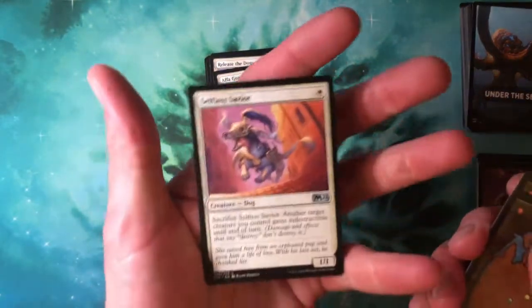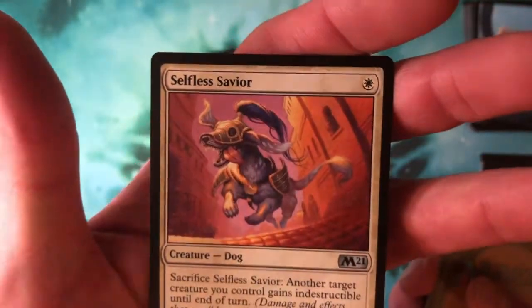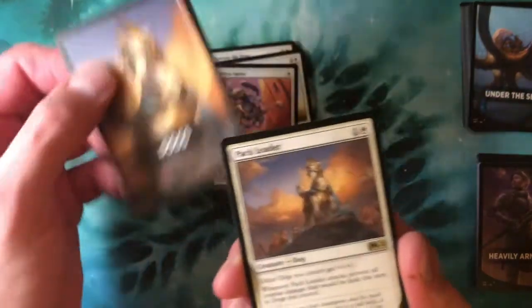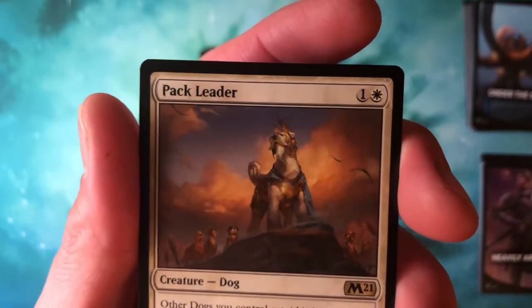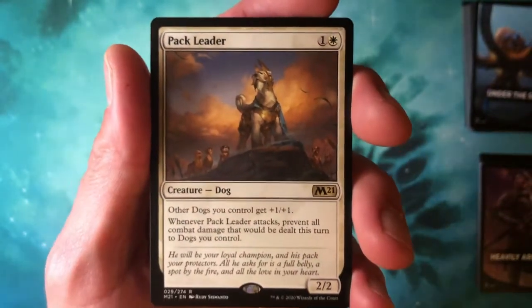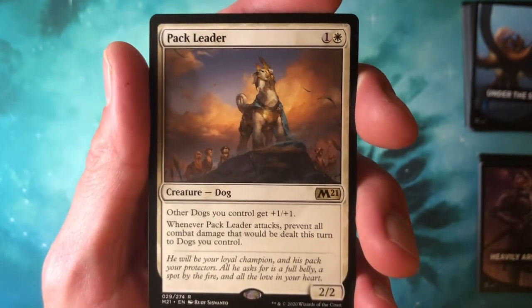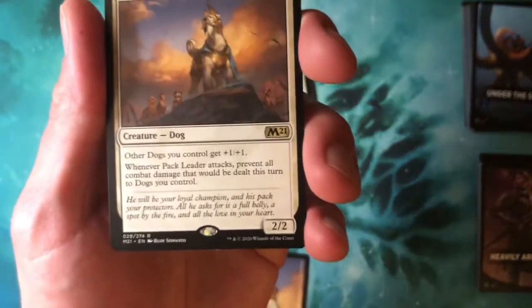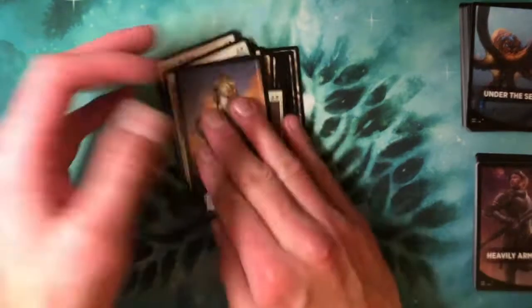We've also got Selfless Savior — I don't have enough good things to say about this deck. Let's do the reveal... it's Pack Leader, the rare. You can price that one. Look at it — all those dogs just looking to him. One and a white for a 2/2 dog. Other dogs you control get +1/+1. When Pack Leader attacks, prevent all combat damage that would be dealt this turn to dogs you control. He may fall, but for this one mighty day, all of the dogs are protected.